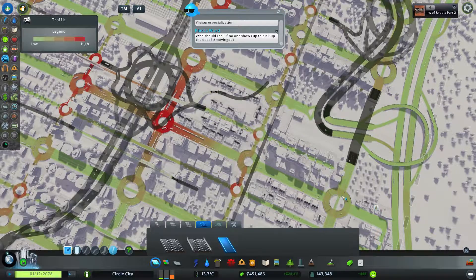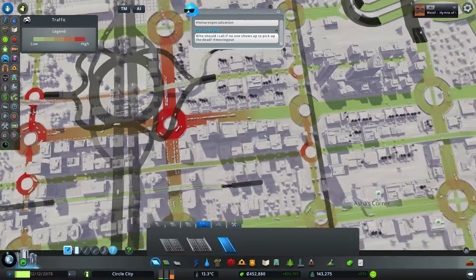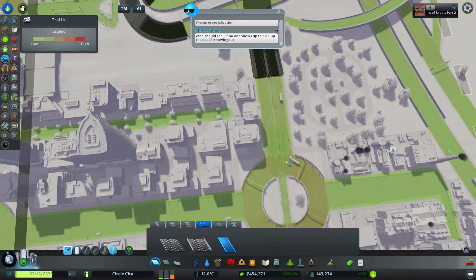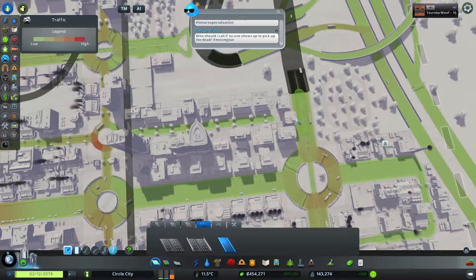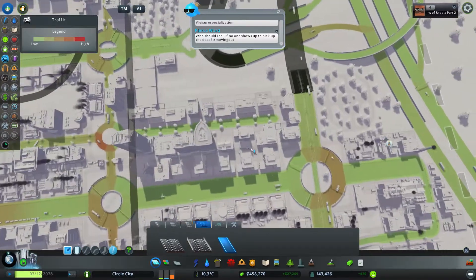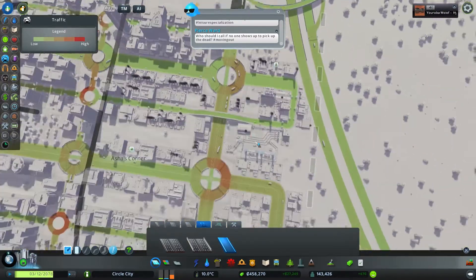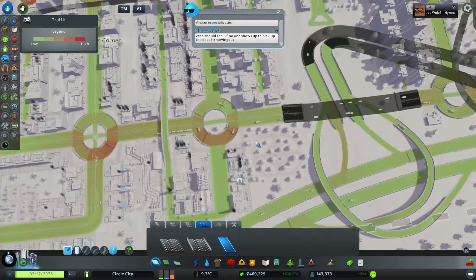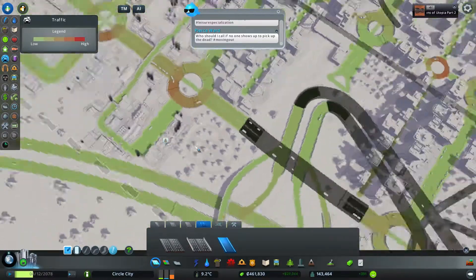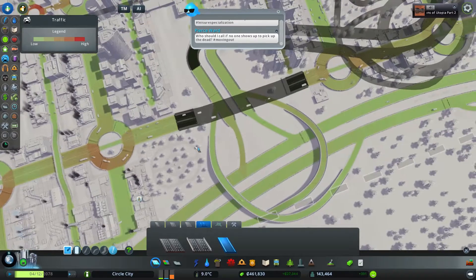That's why I'm thinking about building a relief road from here onto the highway system — it probably wouldn't work. What would work would be to connect this road onto the other road grid, because then it would go that way instead of through here. But doing that would mean another roundabout, or breaking my own rules.